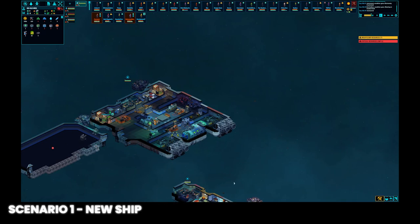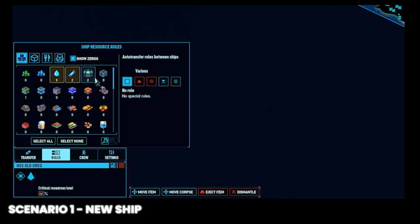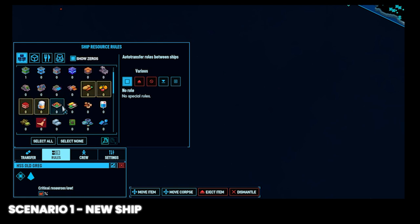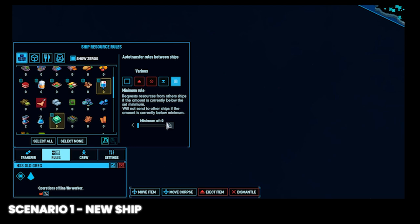Once you get your second ship, setting up some minimum rules for basic sustenance is crucial. Press T, click on your new ship, then click rules. In the ship resource rules window, hold shift and left click on the water, energy rods, and hyperfuel icons, then click the minimum rule icon and increase the minimum slider to two. This keeps the algae dispenser, oxygen generators, power generator, and hyperdrive stocked with some extras to spare. Next, select all the food-related items and set a minimum rule of two to five. This includes vegetables, fruit, artificial meat, beer, processed food, space food, and nuts and seeds. If you have a medical facility, setting a minimum rule for IV fluids and medical supplies will keep your medical beds stocked.